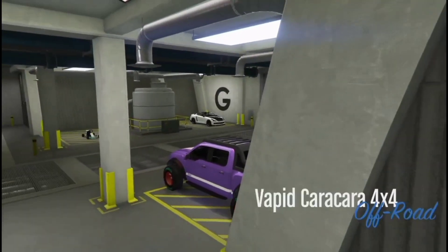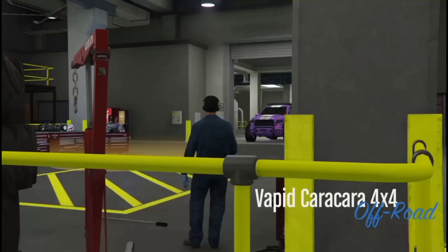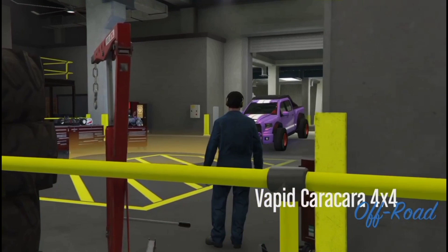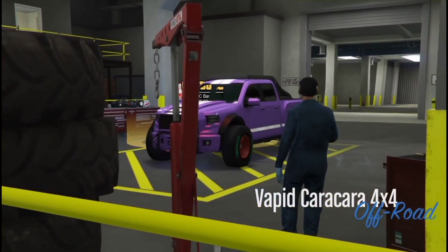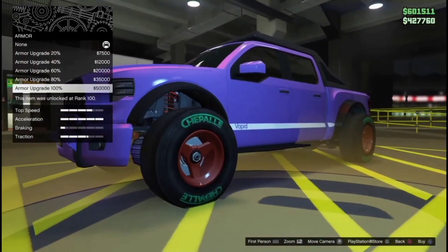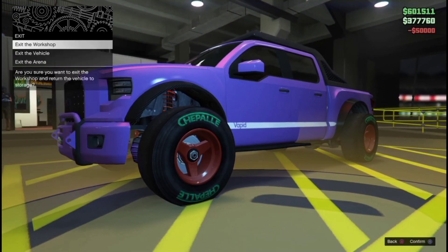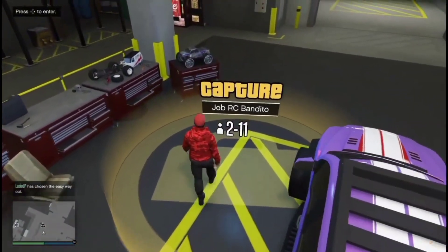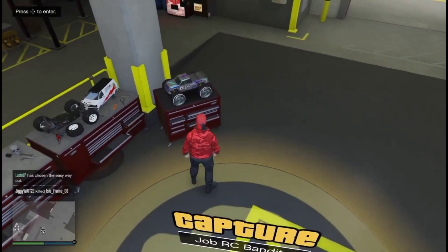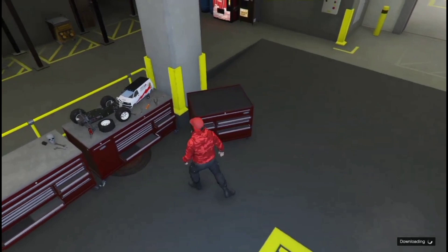Now get in the vehicle you want the wheels from and take it into the workshop by tapping right on the d-pad. Once you have tapped right on the d-pad — this glitch is very easy so I highly suggest doing it — you're going to change one thing on your vehicle; it can be absolutely anything. Once you've done that, exit the vehicle and go to the edge of the job until no alerts are showing, then spam right on the d-pad.